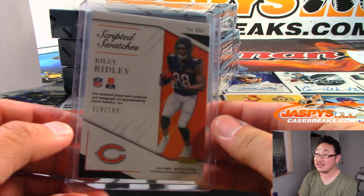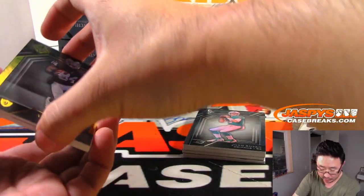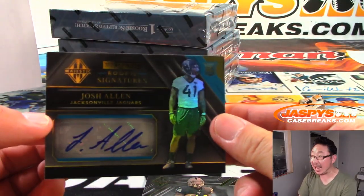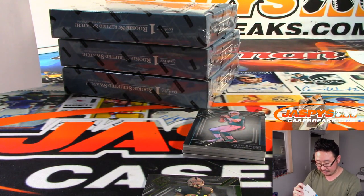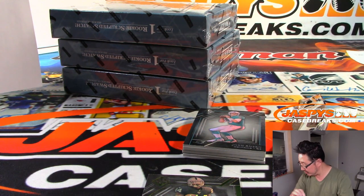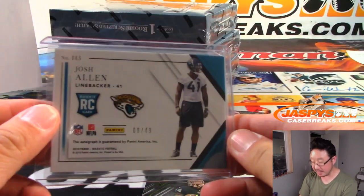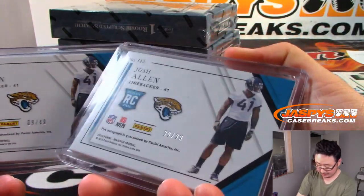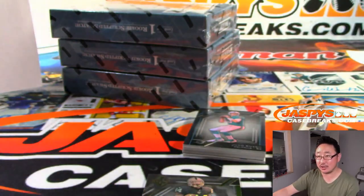That's very nice — 16 out of 199, Riley Ridley. Bears were purchased straight up by Sergio. And we've got 9 out of 49 — Josh Allen, another rookie auto for Josh Allen. Jacksonville number block — it is number 9. The other one was a 9 too: 39 out of 99, and now 9 out of 49. AJ Anderson, you're starting your Josh Allen PC.